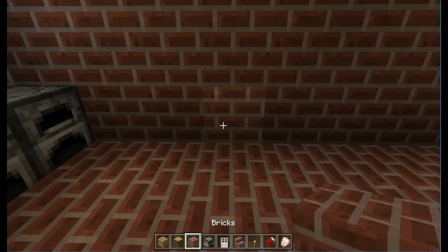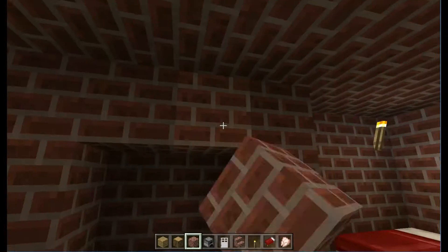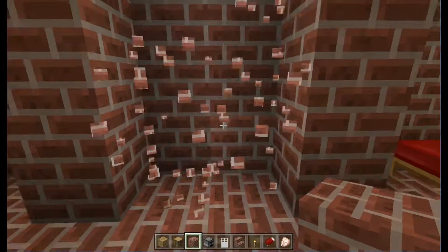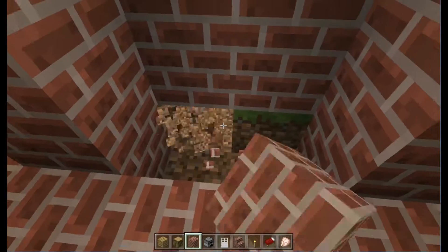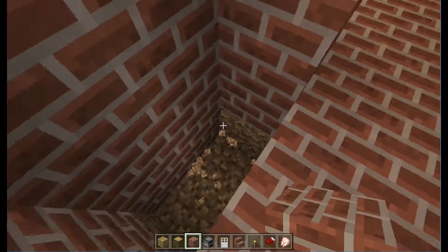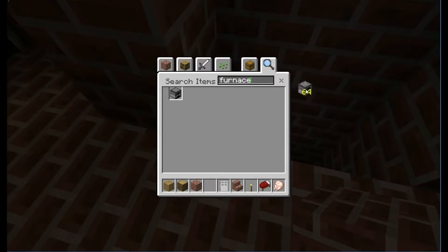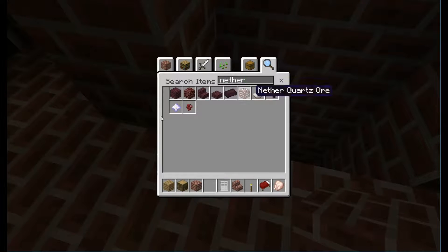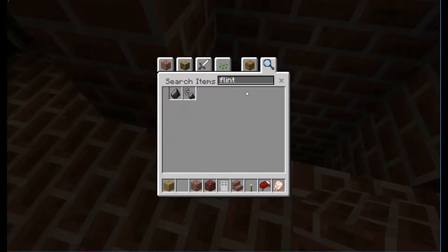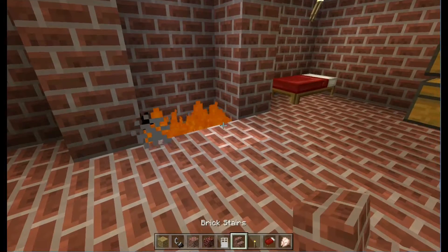Then we're going to give them a chimney as well, because this little pig did have a chimney — and that's very true, he did. We're just going to add another rack, give them a flint and steel, and boom — his chimney never dies.